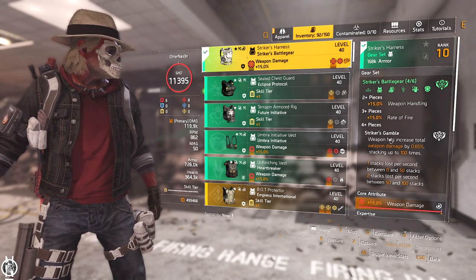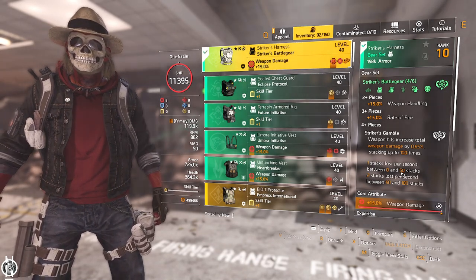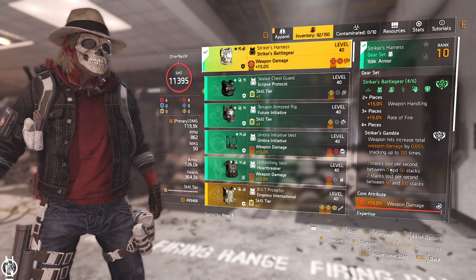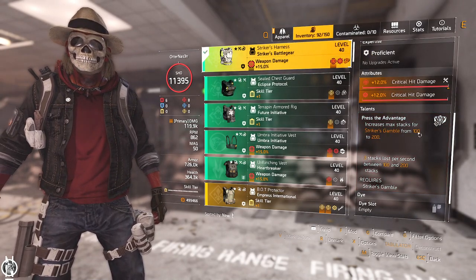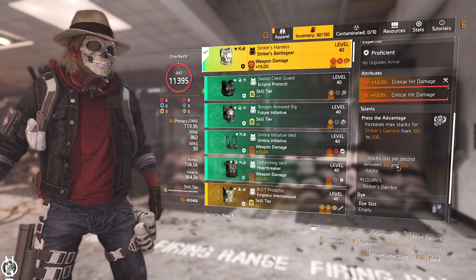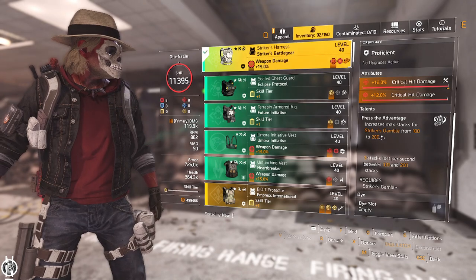Before Title Update 16.1, the stack decay was different. From 150 to 200 you lost 5 stacks per second, 100 to 150 you lost 4, 50 to 100 you lost 3, and 0 to 50 you lost 2. Now it's totally different: up to 100 stacks you lose only 2 per second, and from 100 to 200 you lose 3 stacks per second. The chest unlocks up to 200 stacks, making it really viable. When walking between encounters you might drop to around 100 stacks, which is still great damage, and you can rebuild quickly with an ACS 12 shotgun.